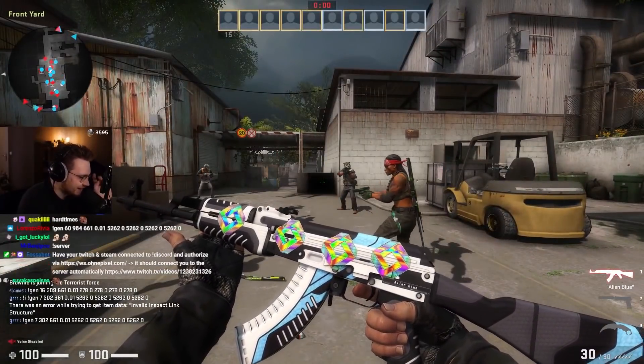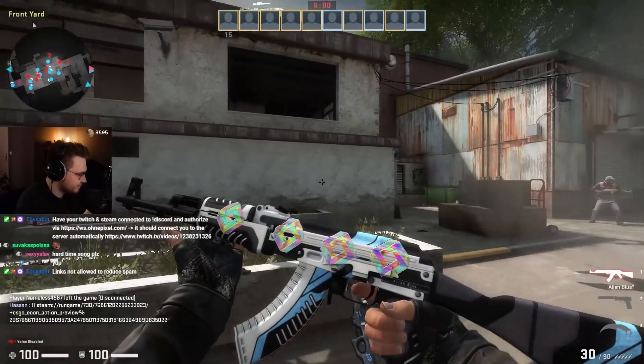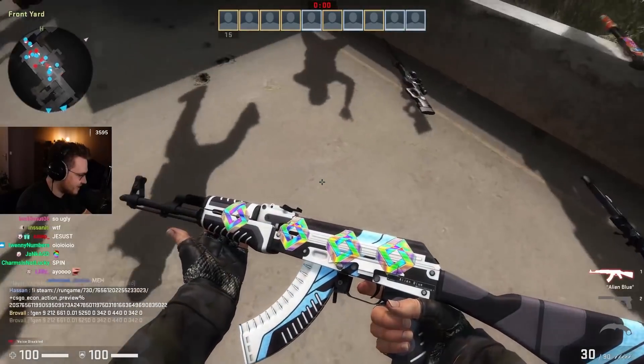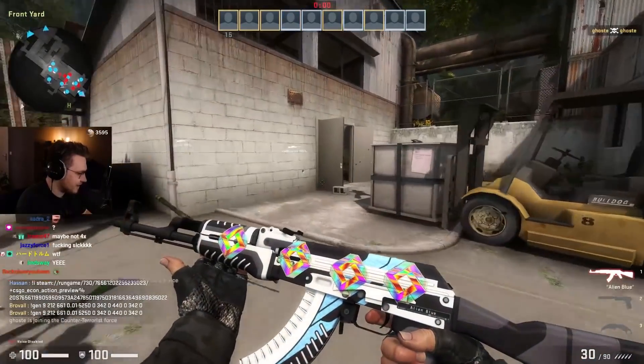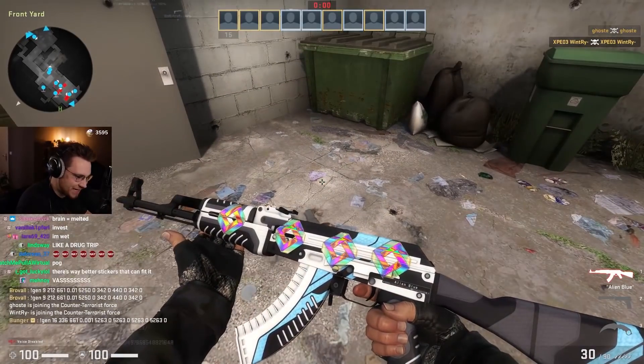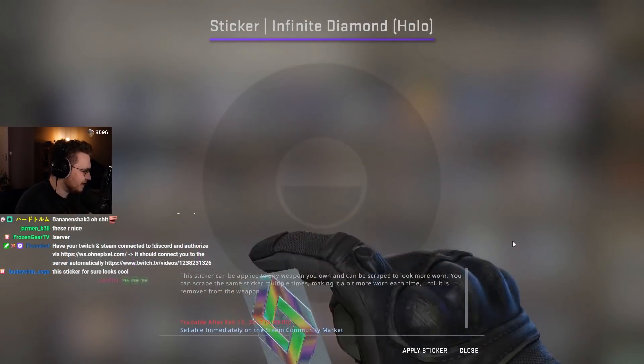And if you haven't seen the stickers yet in-game, look at this — be ready. Isn't that crazy? We have never had a sticker like that with a circular holo effect. Really, really trippy. I like these stickers. Infinite Diamond.